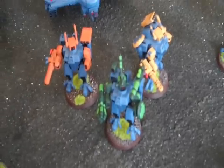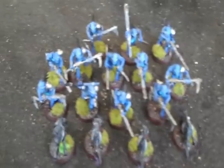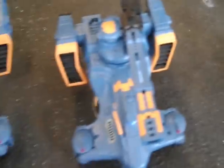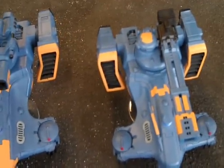Alright, so we've got a commander with two battlesuit bodyguards, two more battlesuits over there, two units of stealth suits, a unit of 12 fire warriors with pulse rifles, a unit of 12 fire warriors with pulse carbines — both units have photon grenades — a unit of 12 Kroot with a shaper and four puppies, a piranha, and two hammerhead gunships.